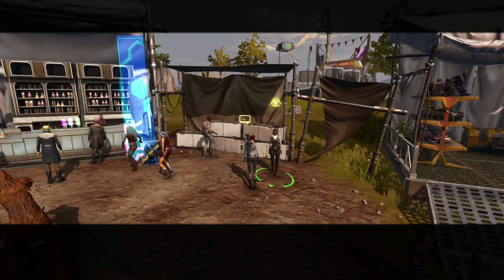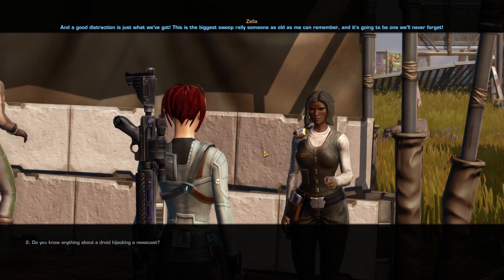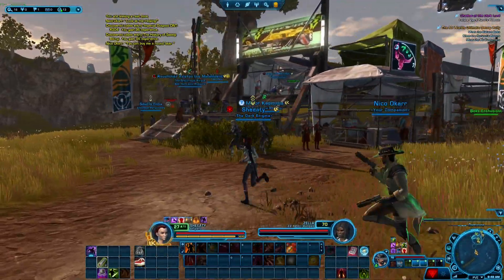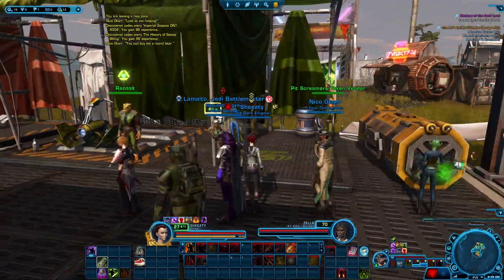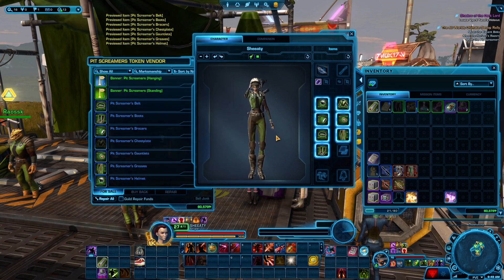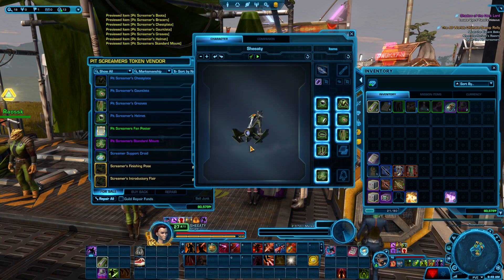You'll find you have a bunch of cut scenes here as well as side quests you can get into. You can go through these at your leisure — definitely do go through them, you can find some neat things to do. If you haven't seen the Pit Screamer Token Vendor, they have the Pit Screamer set — a green armor set, not the worst I've seen. They also have a green mount and a droid that can follow you.